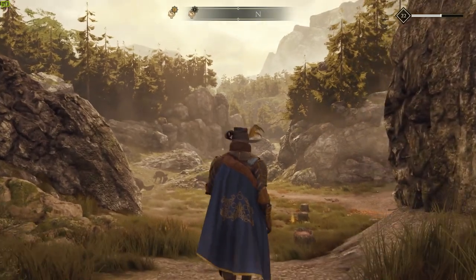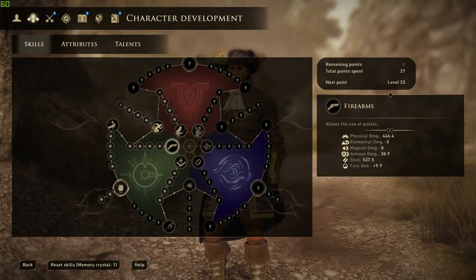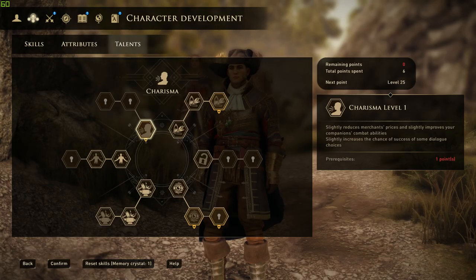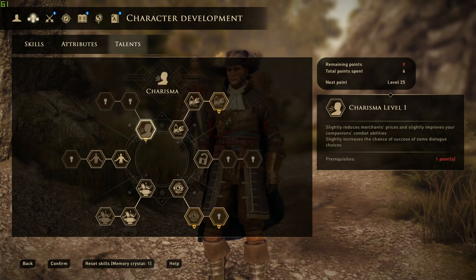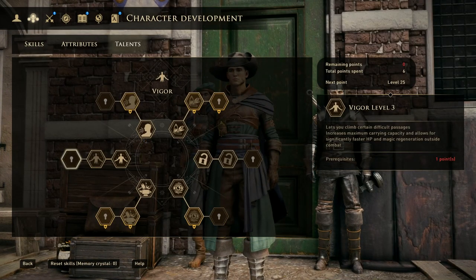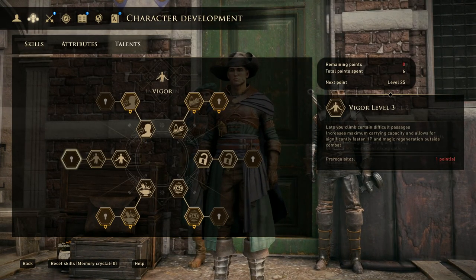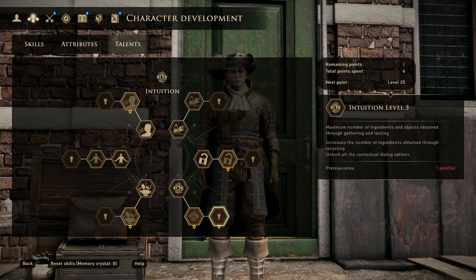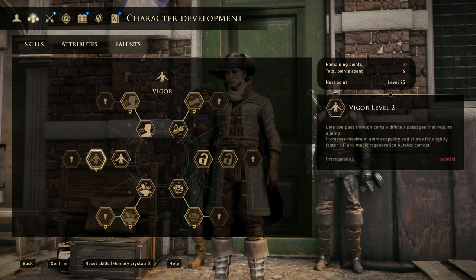Right now, my character is level 22 and already has 6 talent points, with the next one becoming available at level 25. If I play my cards right, once I unlock the 7th talent point, I believe I could maximize the character's potential. When I started the video, I said that certain factors can improve your talents, so let's talk about all of that.